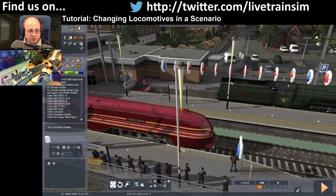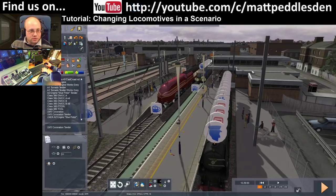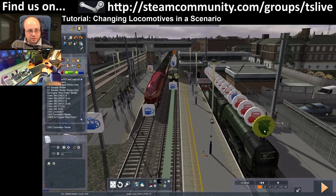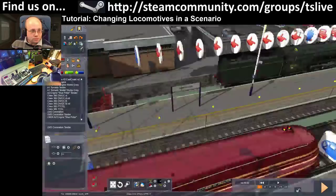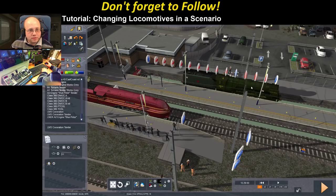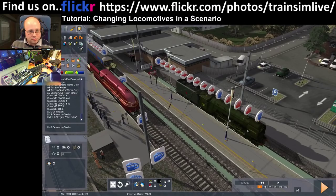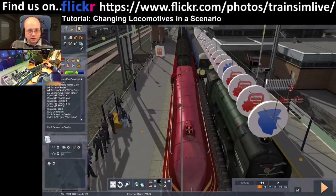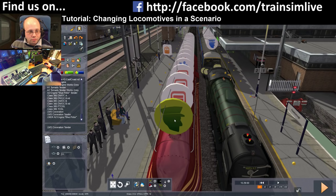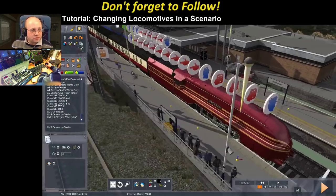The catenary might be getting in the way — probably a bad route to demo this on. Let me try that again: hold, drag, and move. Sometimes the catenary can get in the way. I'm going to move the loco closer, that might work. If you click it, you need to right-click and unselect it because if it's selected (shown in red) it won't work. Press, hold, move over, and release — it will move the instructions over as well. Now you can get rid of the train you don't want; the new train has all the same instructions set up exactly the same way.